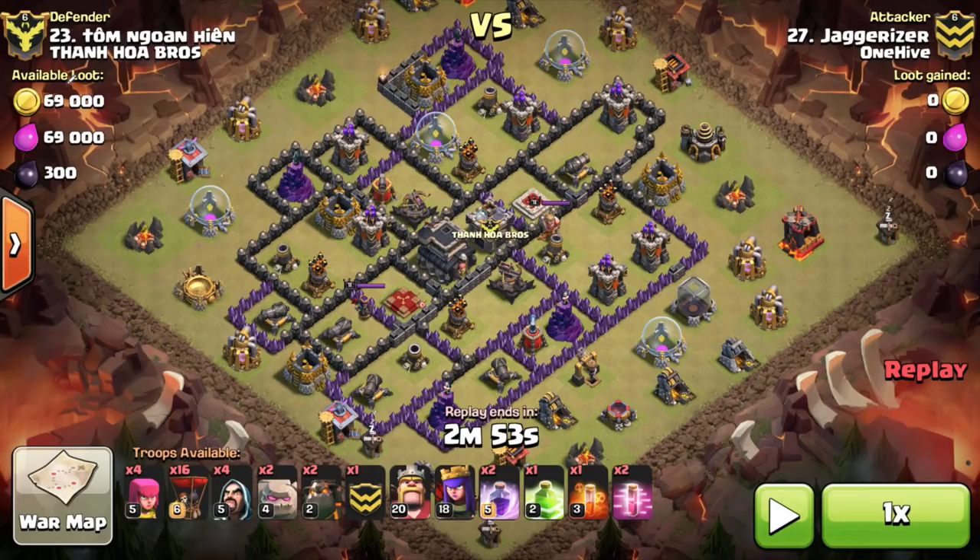The last one we're going to look at is Jag taking out a base with a Shattered, but I want to focus on haste spells. Jag does it nicely here. He brought the poison because this was a first attack and he didn't know whether the air skeletons were set to ground or air, or what was in the clan castle — so he needed it as a safety net. But if you know those things, you could even bring a third haste spell instead. Also, on this base the air X-Bow is set to ground — 90% of the time you won't see this at Town Hall 9, but if you do, give GoLaLoon a good look because it could be a pretty easy attack.